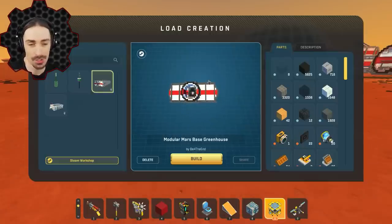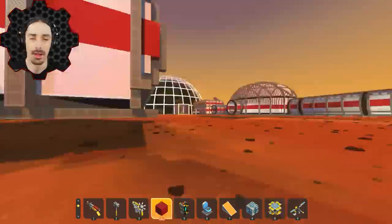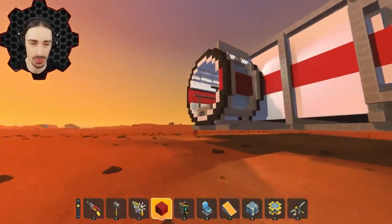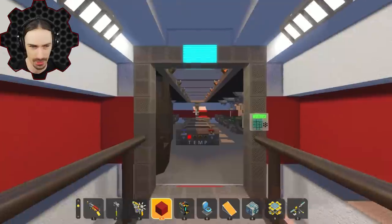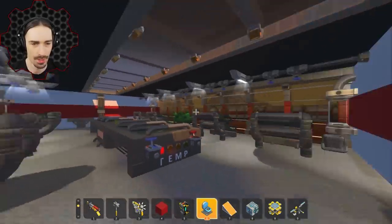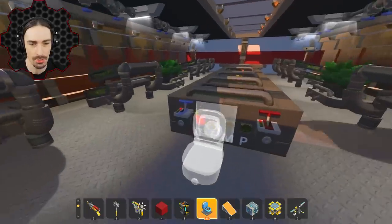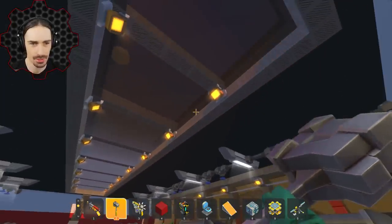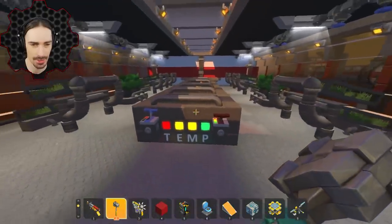We have the Modular Mars Base Greenhouse by before_the_end. Here it is from the outside — the walls have been repurposed for windows, which is useful for a greenhouse-style build, and there's also glass in the ceiling. That turns on like the normal overhead lights. And we've got a temperature control.